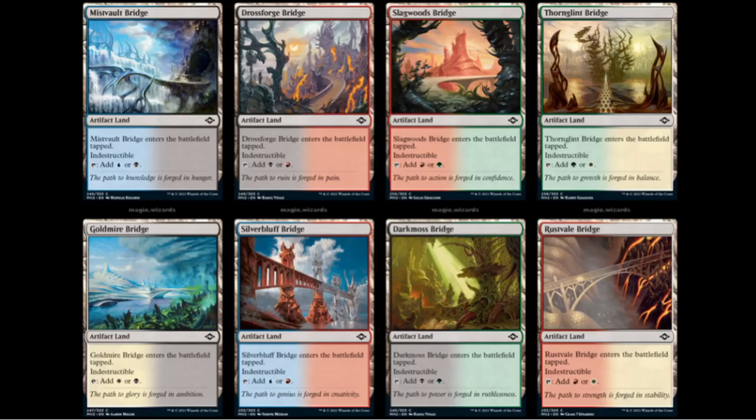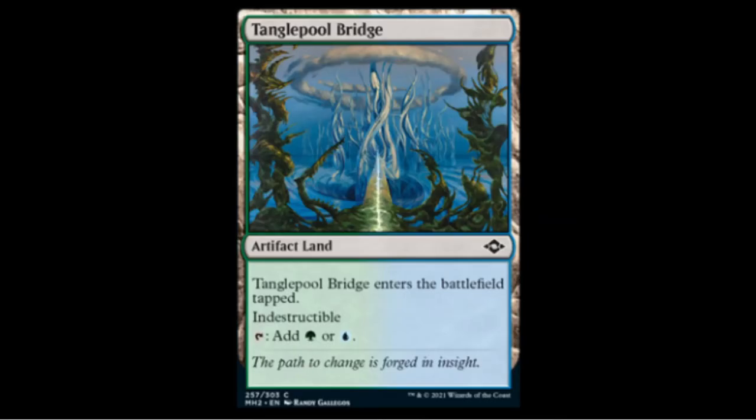As promised — new artifact lands! They made a new artifact land for every two-color combination. These come into play tapped and are indestructible like the original artifact lands. Nothing too dramatic to say there, but let's hope they're not as broken as the originals. Coming in tapped should keep them in check, though we'll have to see — this could still make affinity very powerful on a large scale.